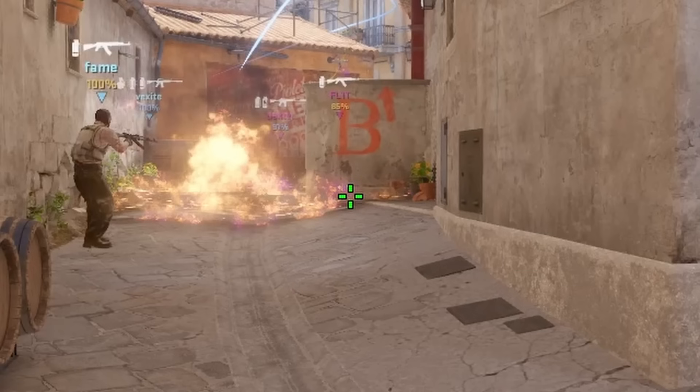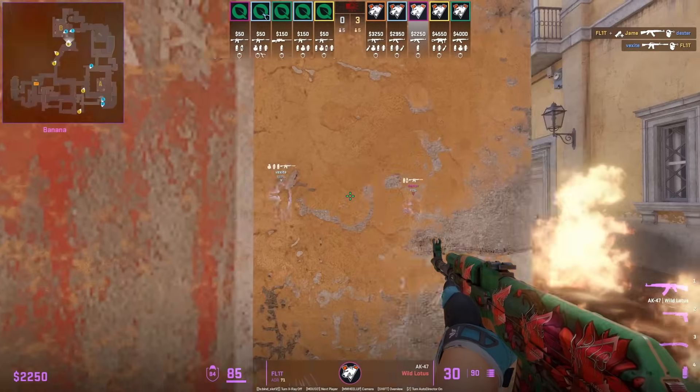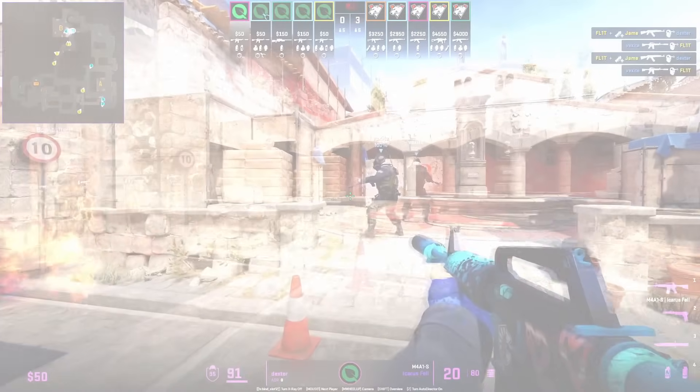One more flash from Jame: stand at the end of the wall, aim here, jump throw. This allows his teammate to go ahead and peek towards B.